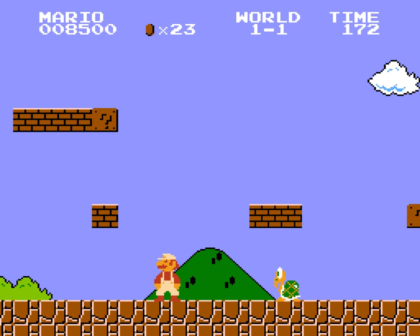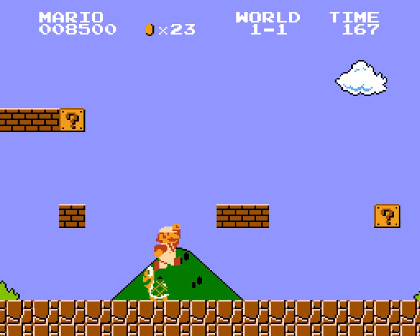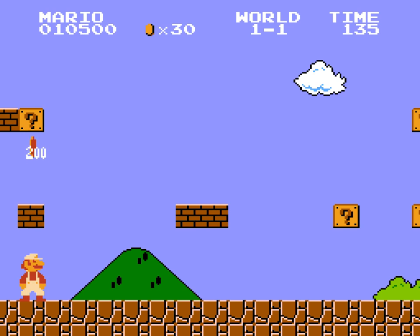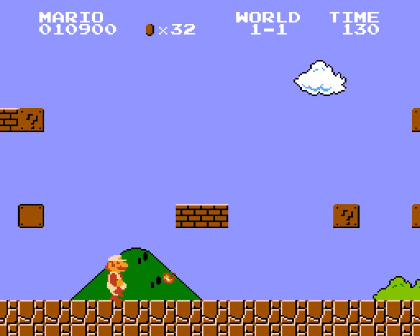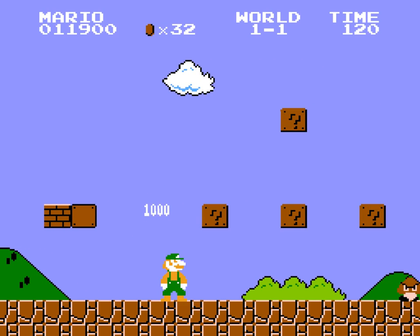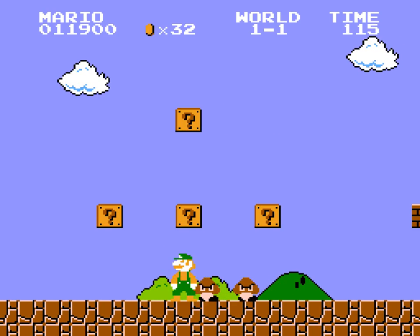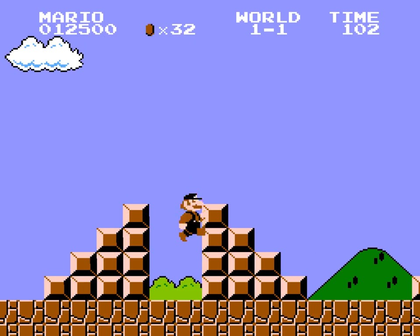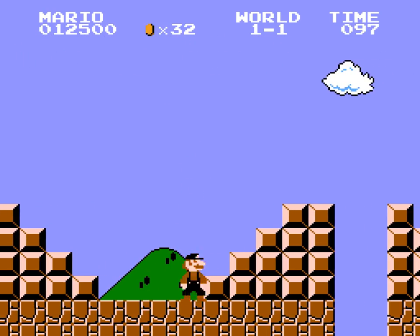These Koopas are interesting — you can actually jump on them and then launch them. Here we have multiple coins, and you must hit them to get them all. This block has a star man, and now you are invincible. You can go and kill all the enemies.